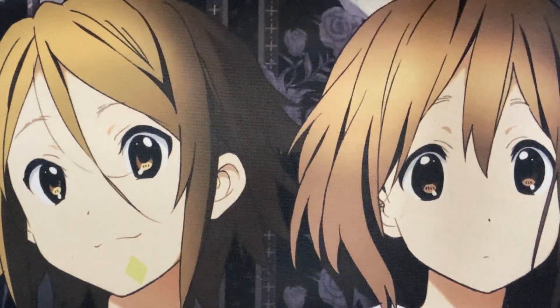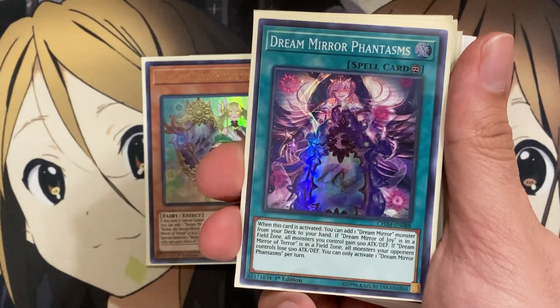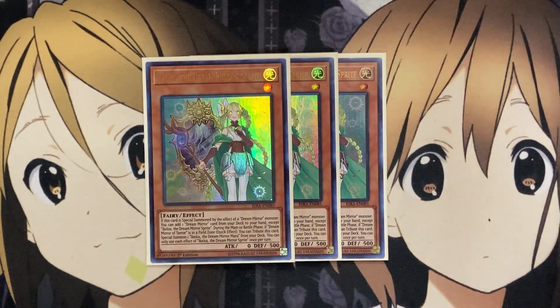For the level one Dream Mirror monsters, I run three Ikelos, the Dream Mirror Sprite. If this card is special summoned by the effect of a Dream Mirror monster, you can add one Dream Mirror card from your deck to your hand, except for Ikelos, the Dream Mirror Sprite. During the main phase or battle phase, if Dream Mirror of Terror is in the field zone, you can tribute this card to special summon one Ikelos, the Dream Mirror Mara from your deck. Being able to add a Dream Mirror card gives you more and more resources — not just monsters, but also the different Dream Mirror spells. That's why I'm running three of this card.